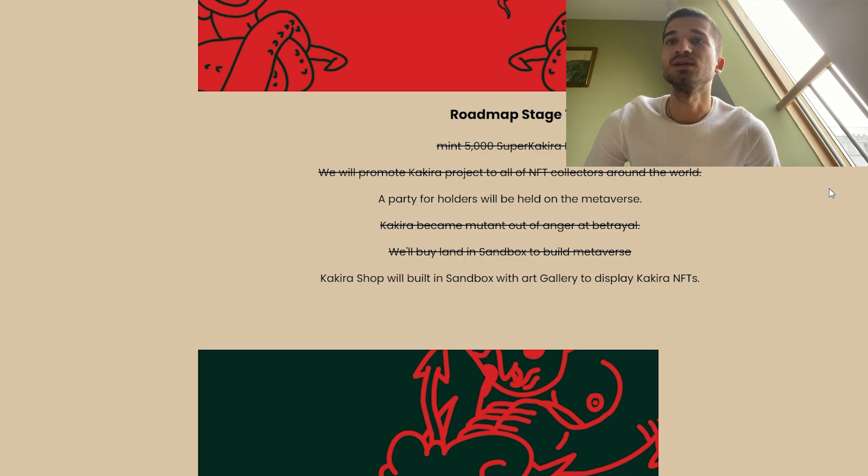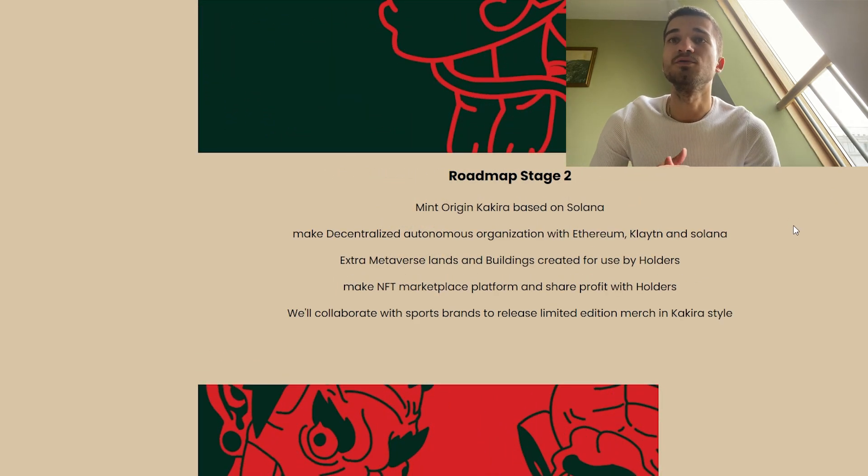The Kakira shop will build a Sandbox art gallery to display the Kakira NFTs. In Phase 2, they will mint Origin Kakira based on Solana, create a decentralized autonomous organization across Ethereum, Klaytn, and Solana, expand metaverse land and buildings for holders, build an NFT marketplace platform, share profits with holders, and collaborate with sports brands to release limited-edition merch in the Kakira style.